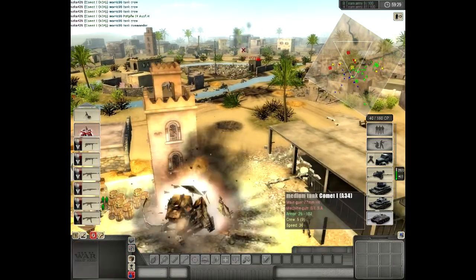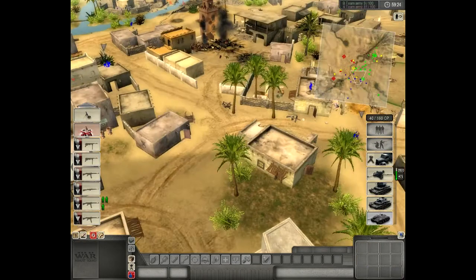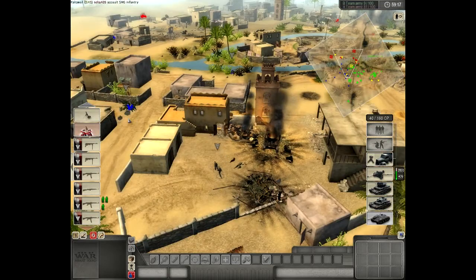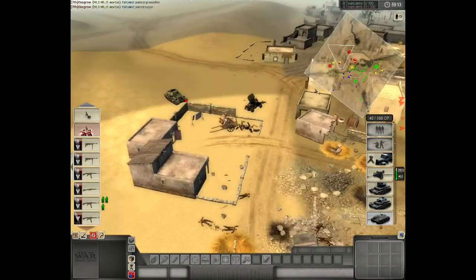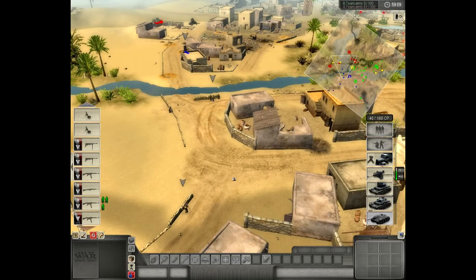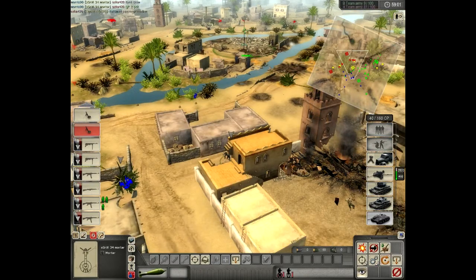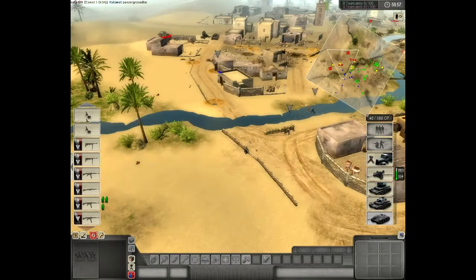I believe I got a track hit or something, but I can't kill it so I blow up. And there's an Archer on the left — the Archer is quite a bad tank to choose on this map in my opinion, since I'm not putting up any vehicles on the left flank. An AT rifle could easily do the same job, much cheaper.